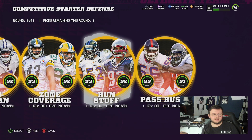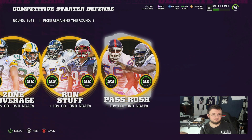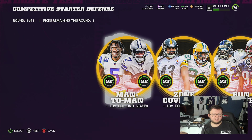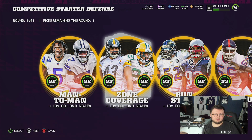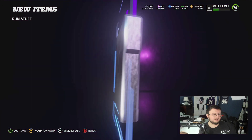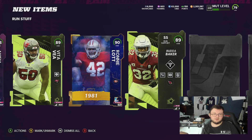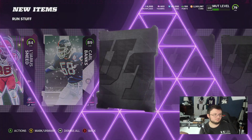I'm also looking at the defensive options — you get Ray Lewis, Richard Seymour, LT, and what looks like Sap, plus Charles Watson, Troy, Trayvon Diggs, and Jalen Ramsey. I'm going to go Ray Lewis here. Going through the pack we have Vince Wilfork, Richard Seymour obviously, and the 93 Ray Lewis — awesome.